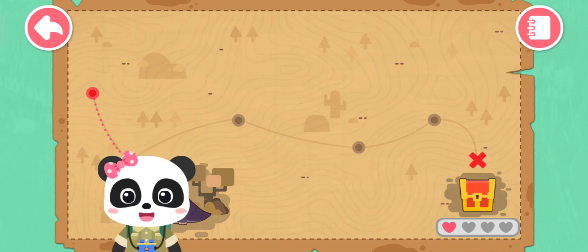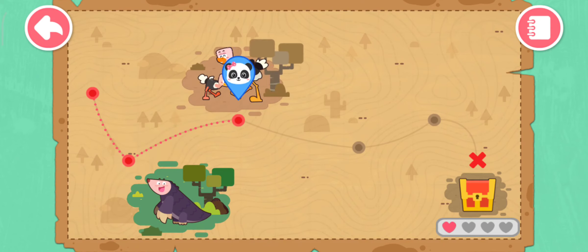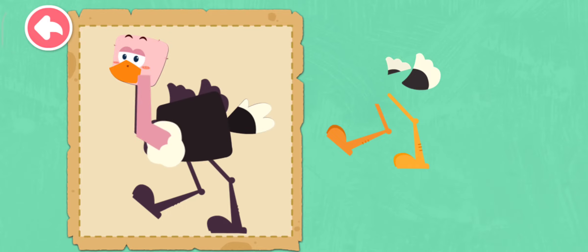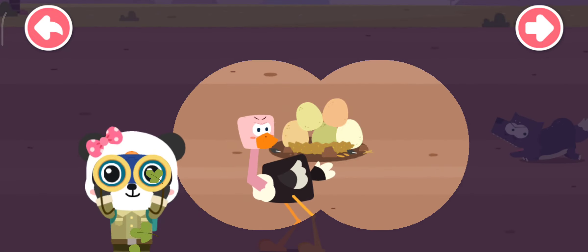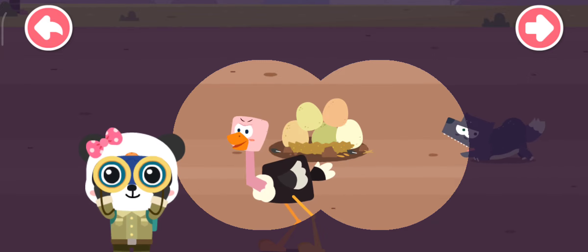Awesome, you've helped Brother Pangolin. Let's keep exploring. Look, there are some ostriches. Daddy Ostrich is hatching eggs. The wolves are here to steal the eggs. Let's drive them away.